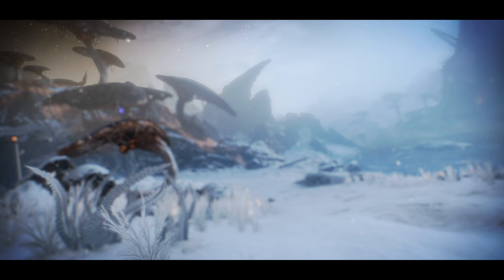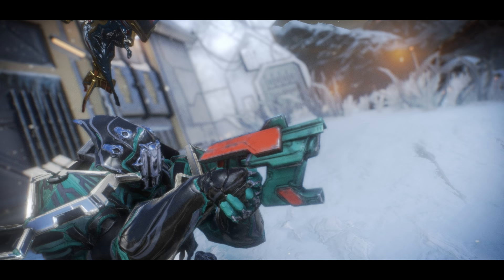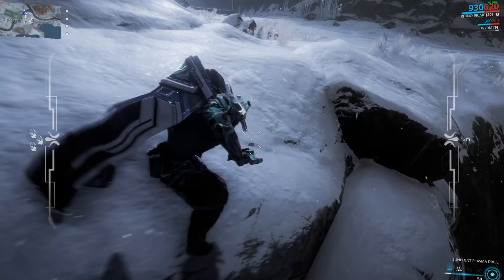Let's prepare for our mining stint out in the Vast Valis. While it is possible to use your dusty old NOSAM cutters, please just get the Sunpoint Plasma Drill — 2500 standing, that's all it costs. Just get it. That's like the minimum requirement. Plus, you can use this Plasma Drill to get Eidolon gems like Centruums out in the Plains, so it's kinda like the mining tool for all purposes.